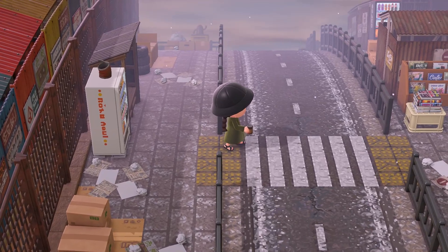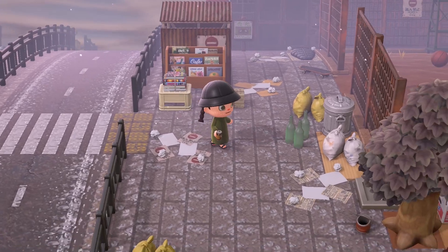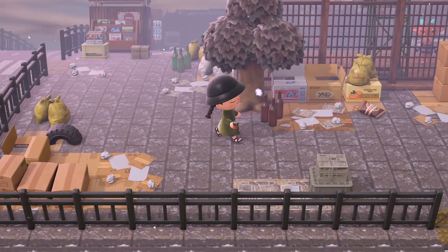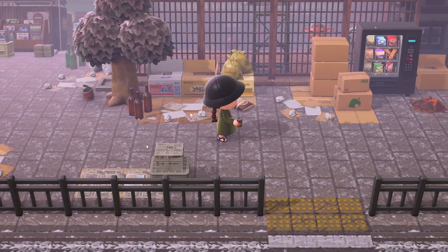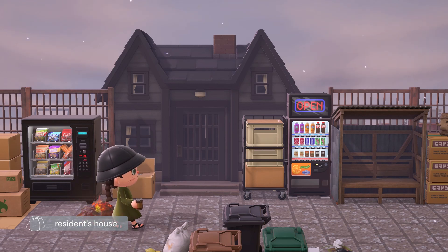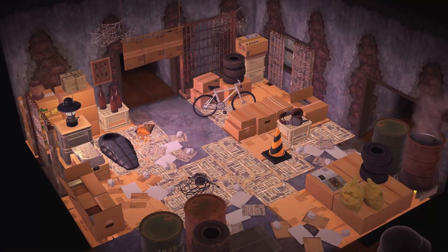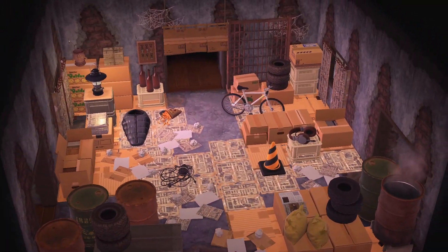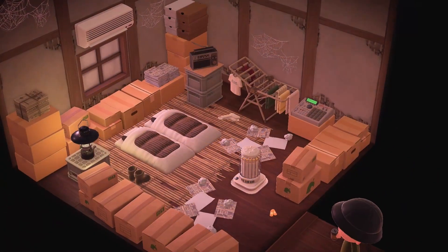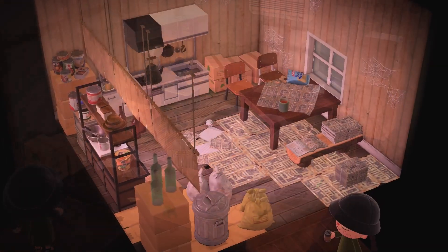Crossing the street we get to a more residential area where the residence house is located. The house has all the rooms decorated and it looks like an abandoned house where some homeless people probably took shelter. I really like how you can see that this used to be just a regular normal house that has been abandoned and is now full of trash and random stuff that was left behind.